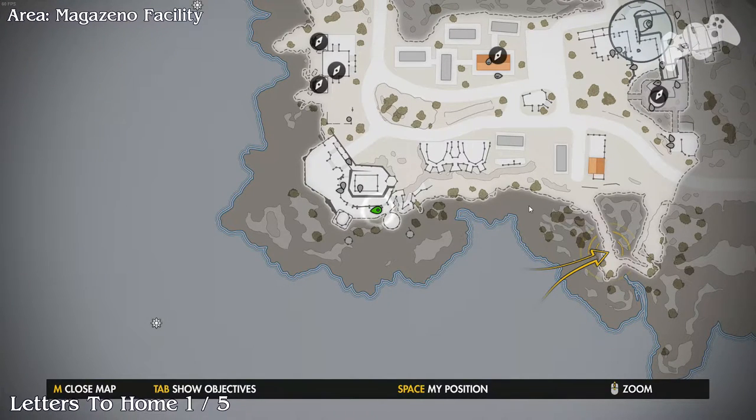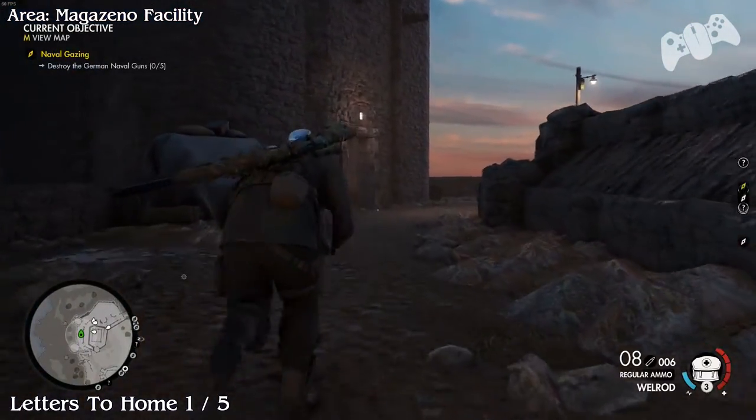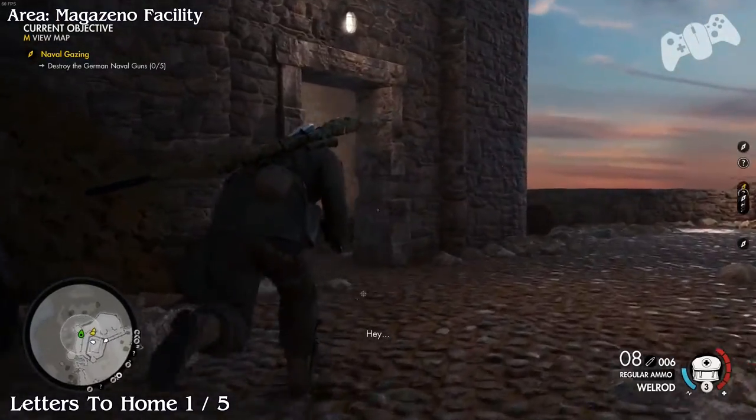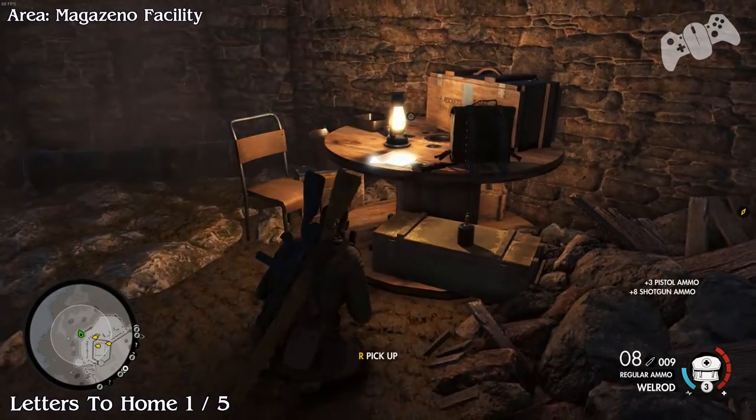Letters to Home number two. This is located at the bottom left-hand side of the map in this radio tower section. Once you go in the building you should find it on the table here.